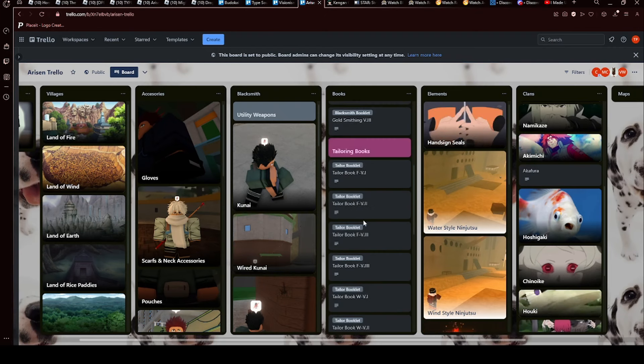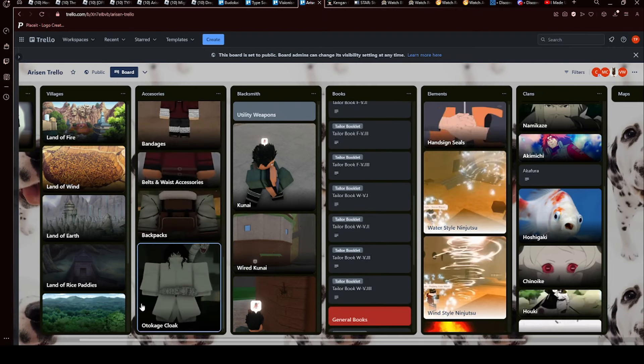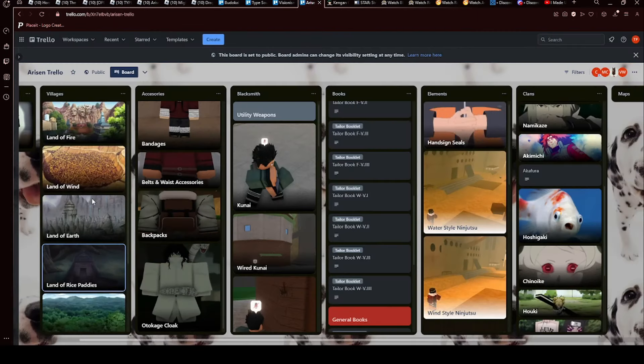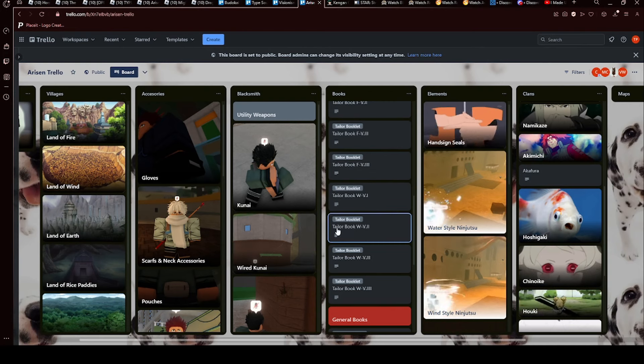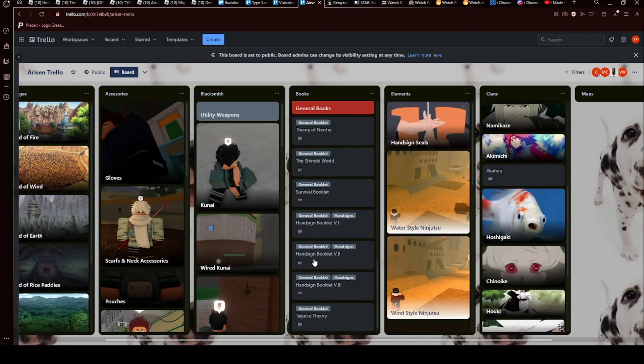Tailors make all of these items — this one you can't get. This is the Sound village. Rice paddies is Sound, however Sound is locked at the moment — no one else can join just yet as far as I know. General books — don't get these, to be honest. Don't get any general books; just get someone else to teach you.